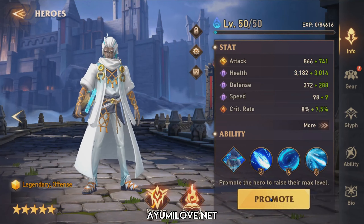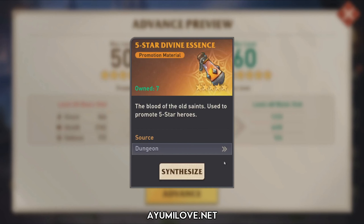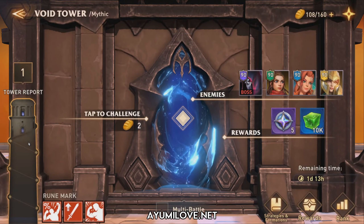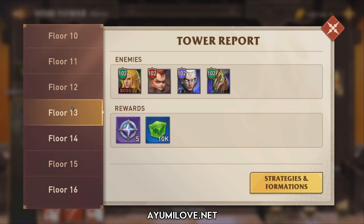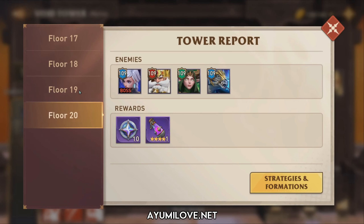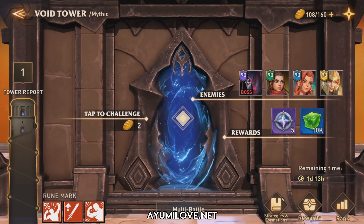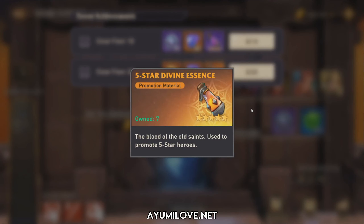Now at level 50, to raise the max level cap further we need 5-star Divine Essence. Sources for Divine Essence include the Void Tower — specifically clearing Mythic floor 10 and 20 rewards 4-star and 5-star Divine Essence respectively. So there are specific floors that provide these higher rarity essences.